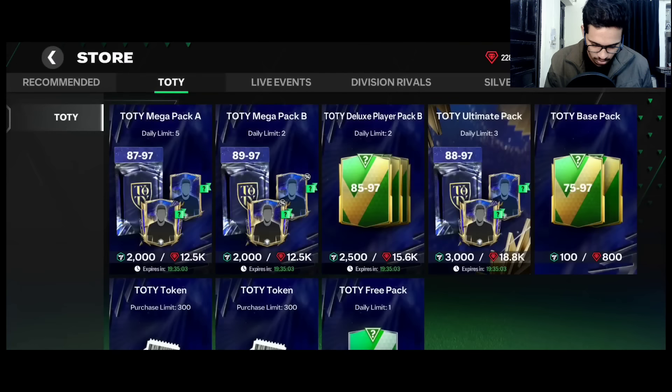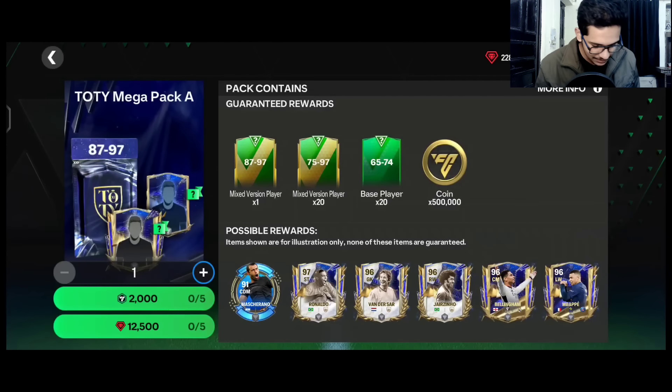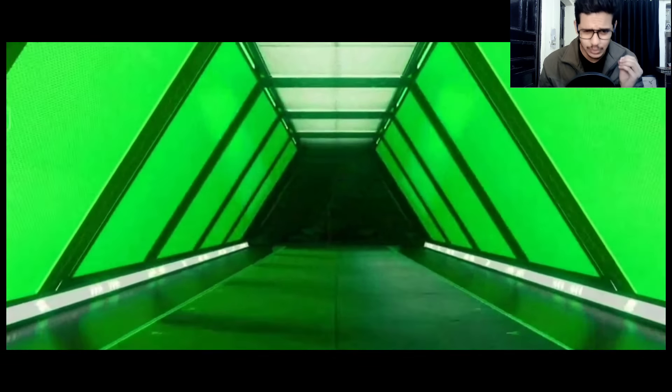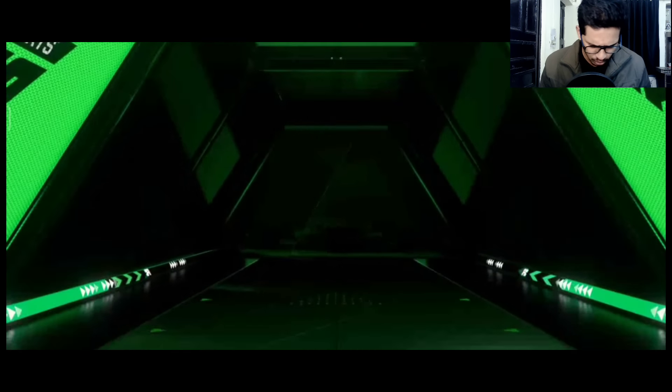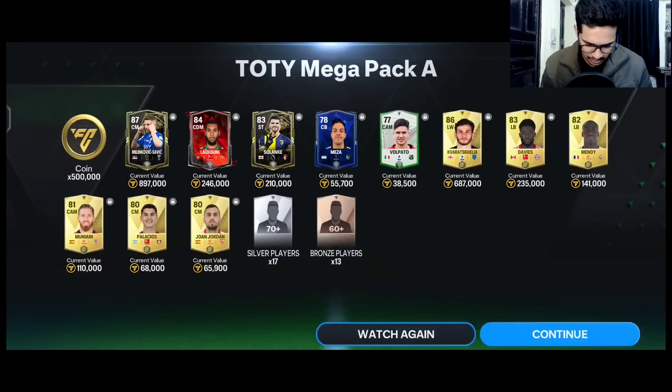Let's go for some more packs. Our pack luck is really good overall. This is the 87 to 97 rated mega pack — first pack. It's not a great walkout — from Al Hilal — I think it's Milinkovic-Savage, Team of the Week.